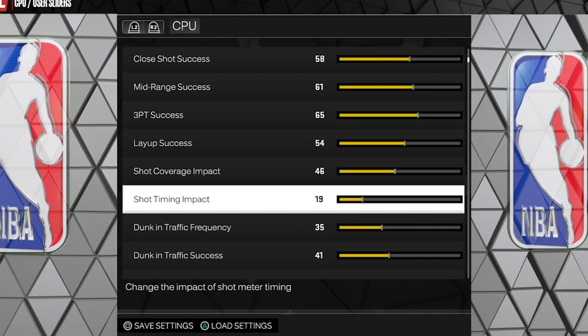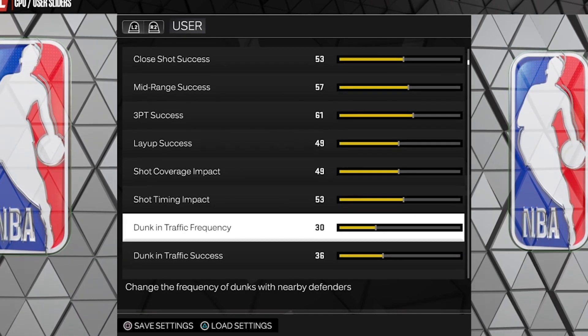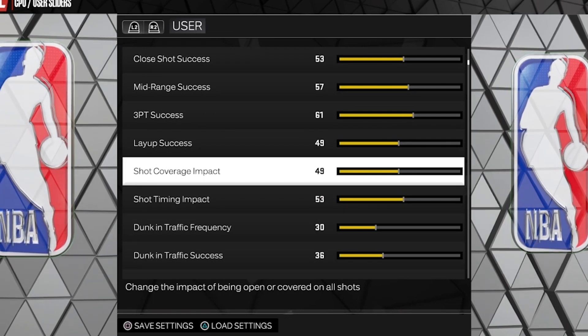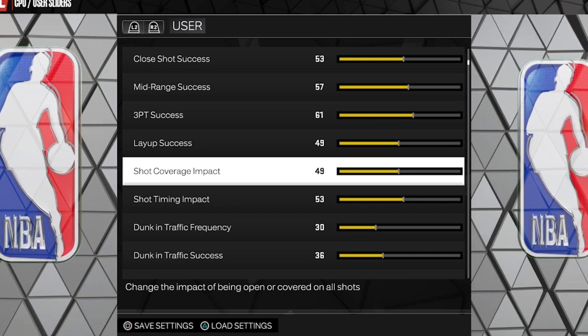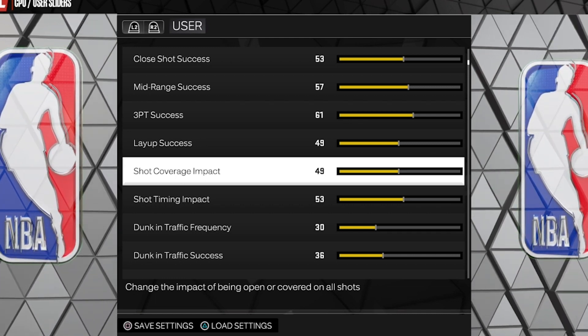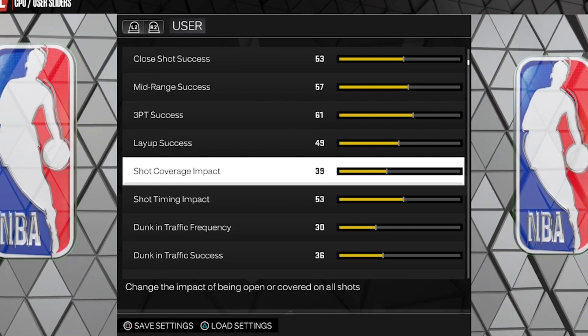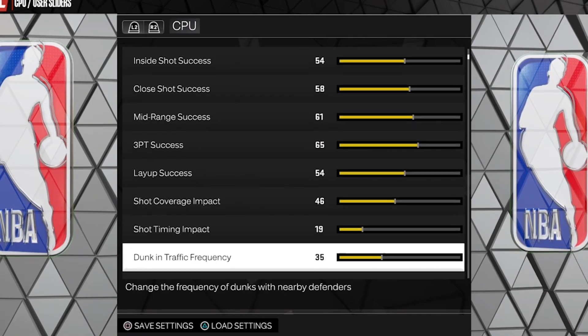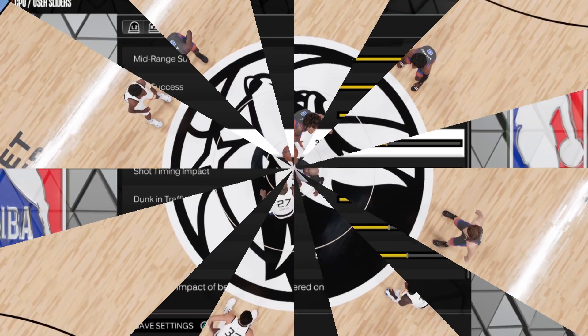Shot Contest slider for current gen — same deal as next gen, it's a global calibration thing, not a difficulty slider. The number for current gen should be 39, and again that's for both user and CPU across all difficulty levels.